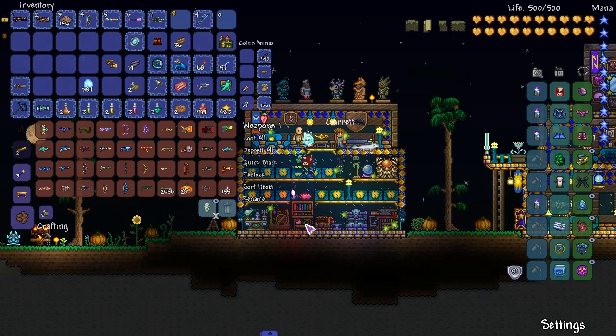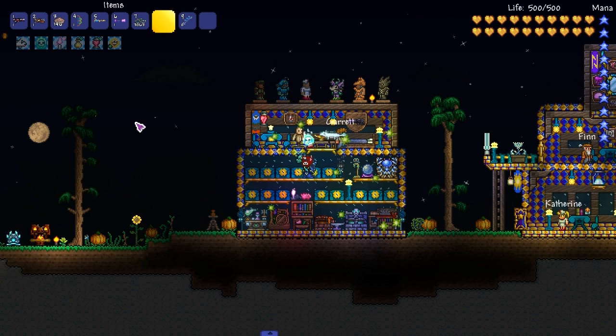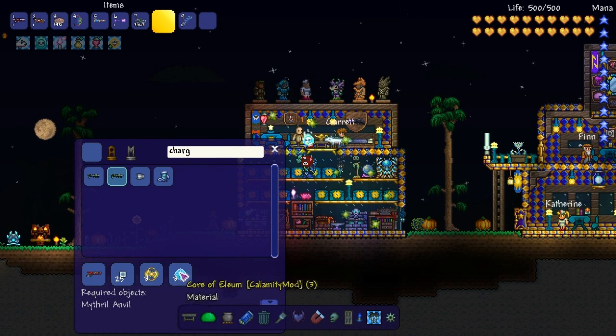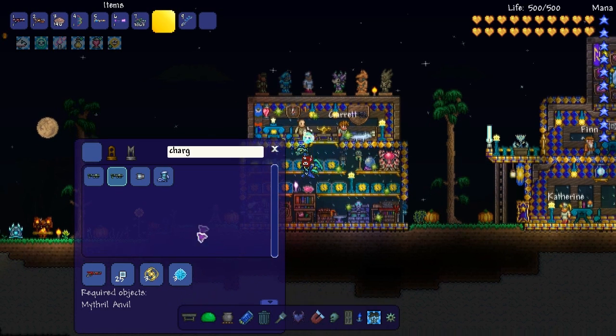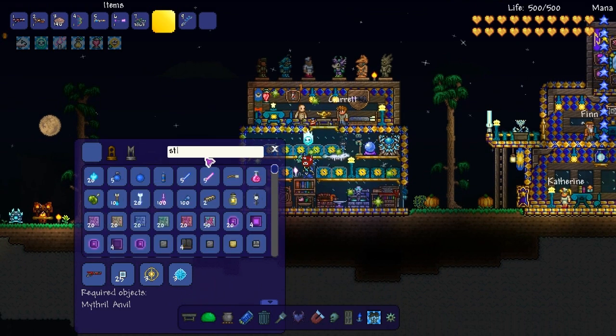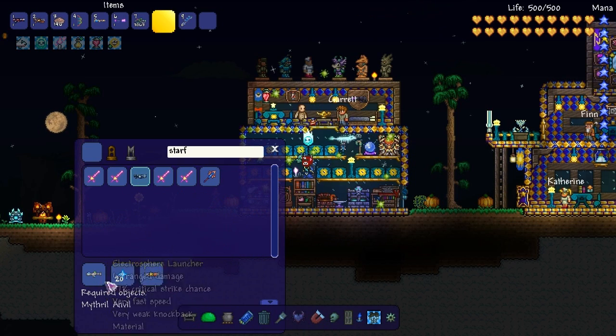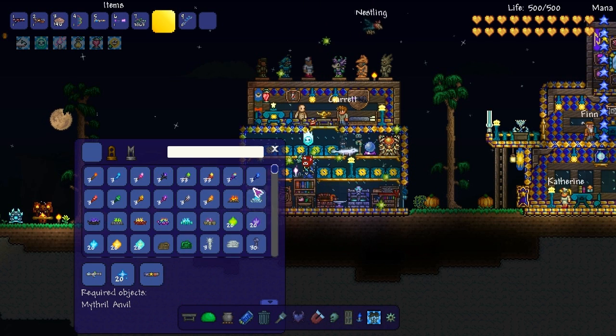We got the Charge Dart Blaster — that's interesting. We'll get to that in a second. But there's also the Starfleet which I think we might be able to make. This is a good weapon — the Starfleet is fucking strong. But I don't know, we'll have to see. I think I'm going to throw the first Moon Lord fight.